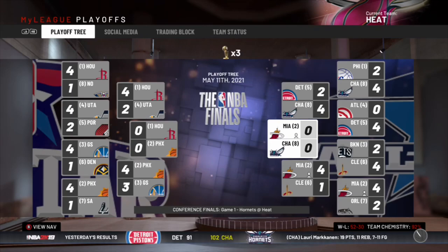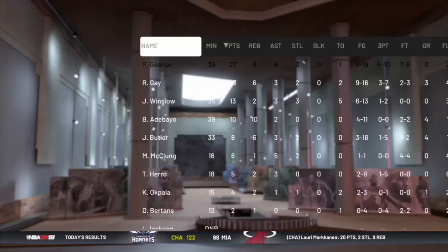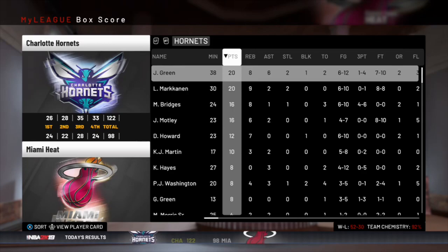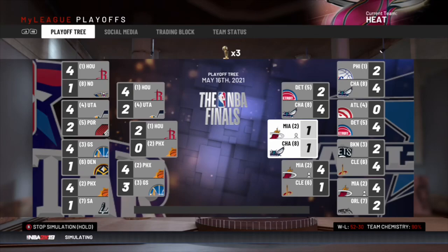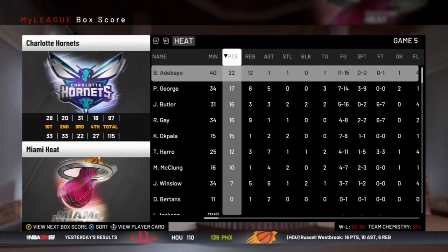In the Conference Finals we play the eighth-seeded Hornets — we'll take the easy path. We lose game one but win 4-1 in the series. Thank you Cleveland, thank you Charlotte for that easy path to the Finals. Bam with 22 and 12 in the clincher — this Hornets team was not even that good.